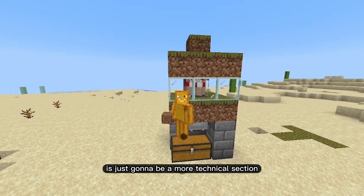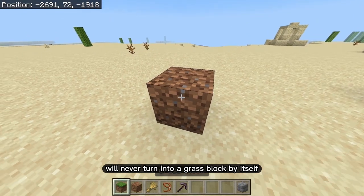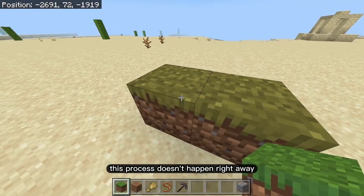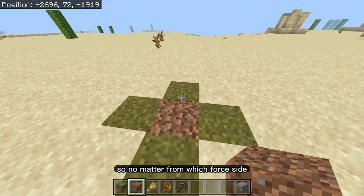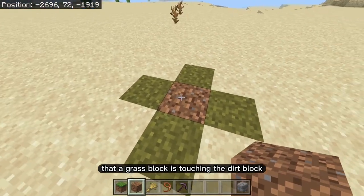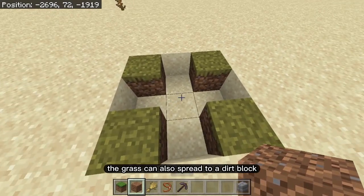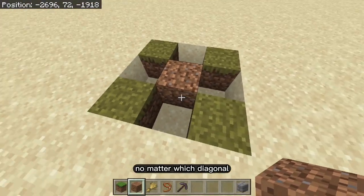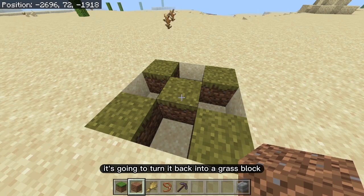This next section is a more technical explanation of grass block mechanics. A dirt block will never turn into a grass block by itself — it needs to be touching a grass block. This process doesn't happen immediately. It doesn't matter which of the four sides a grass block is touching the dirt from; it will convert it. Grass can also spread diagonally to a dirt block.